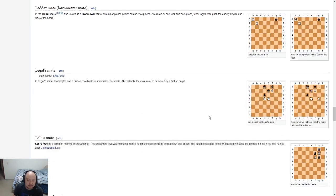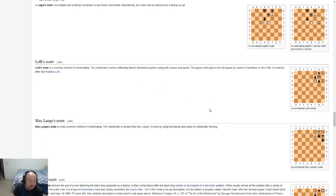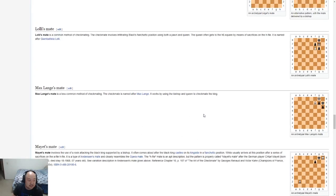King and two bishops — self-explanatory. King and two knights — self-explanatory. The ladder mate and lawnmower — I don't really care which to call it, whatever comes to mind. Legal's mate — those are the two traps I always never remember how to take care of. Lolly's mate is checkmate involving infiltrating black's fianchetto, so this is specifically when the queen hugs the king to death on the fianchetto. Max Lang's mate is a less common method of checkmating.